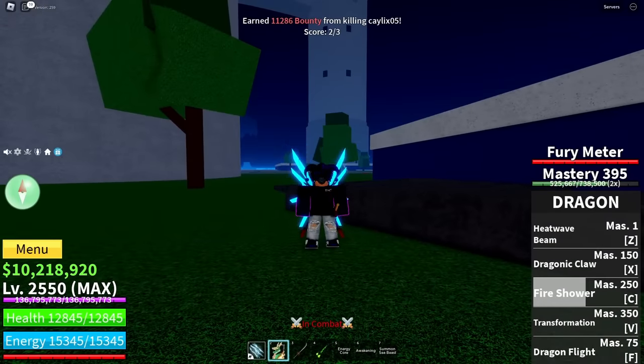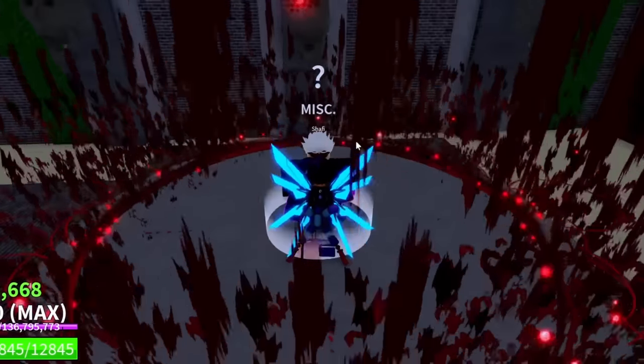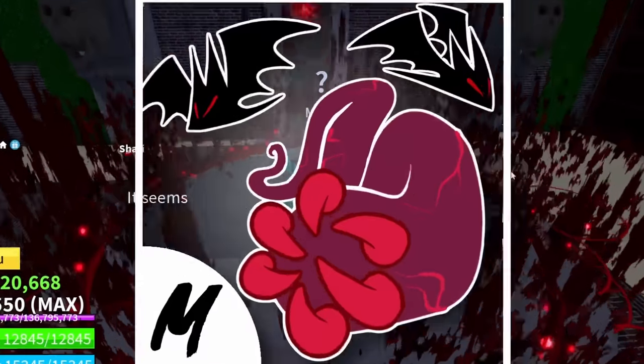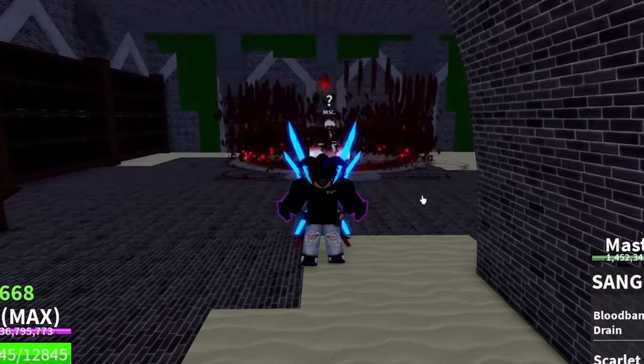That is more than five kills, so we've got to switch it up. For this next fighting style, it's pretty darn good — it's Sanguine Art. Sanguine Art with this combo is probably going to be very OP, so let's just get right into it.